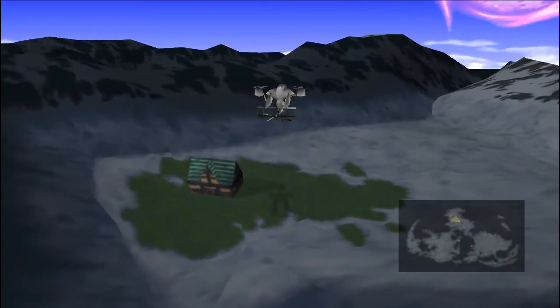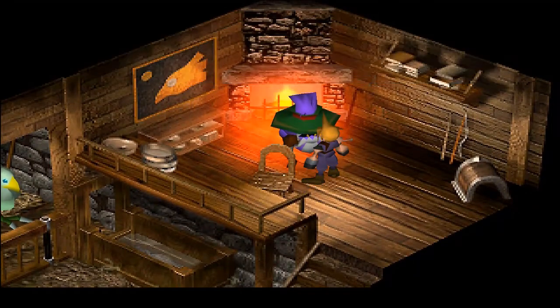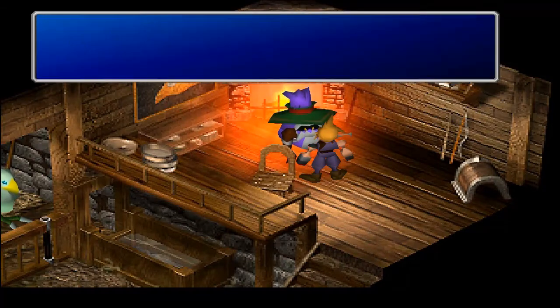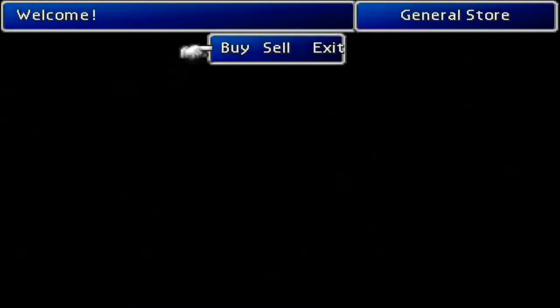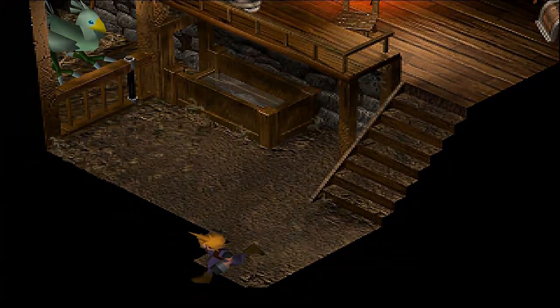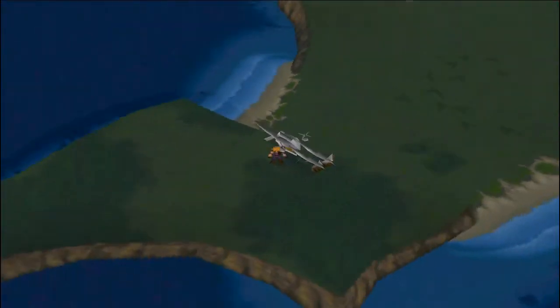Then you want to fly to the far northern continent and look for this tiny green area — it's the Chocobo Sage's house, right by the crater Sephiroth went into. He has no idea what his name is, but you want to come here with a decent amount of money because the greens you're buying are five thousand each. I only buy seven here because I use them to catch Chocobos. When you give them as feed after catching, it raises all their stats — speed, intelligence, and stamina.